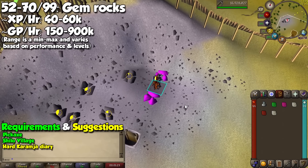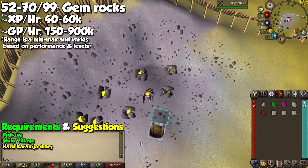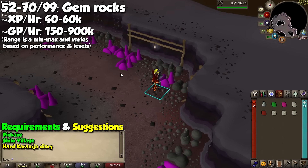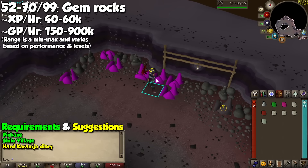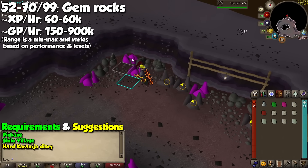Our next method is a lot simpler than the Motherlode Mine — we will simply go to Shiloh Village to mine gem rocks. If you visit right after finishing the quest, you will only have access to a few rocks in the north-western corner of the village. After the Hard Karamja Diary, you may head to the gem rock mine downstairs where there's a lot more. Gems are not as valuable as they once were due to monster drops, but it's a nice place to visit for a change of pace. You can get from 40 to 60k XP per hour depending on your level and attention.